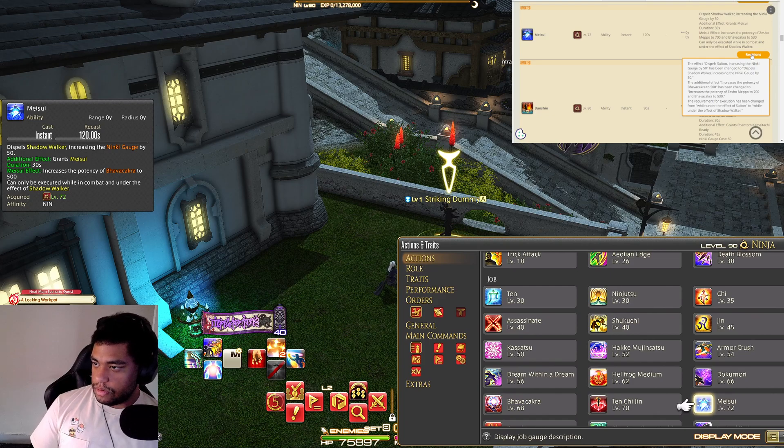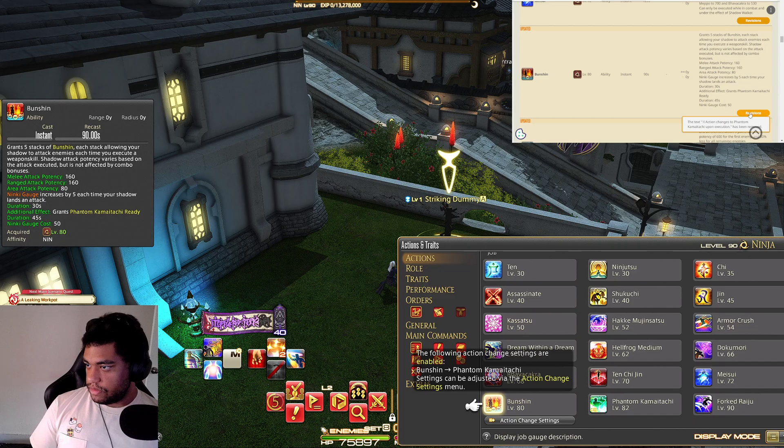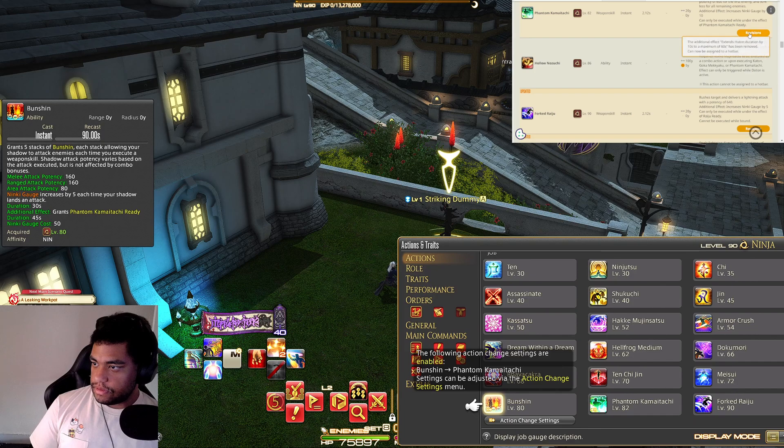Shoha — potency up to 700, that was about 30 before. Phantom Kamaitachi: five stacks of Bunshin, melee range potency area attack — they added AoE. It doesn't change to Phantom upon next Kassatsu — that was removed. It's a separate move now, but it does still turn into it.